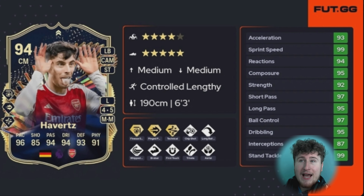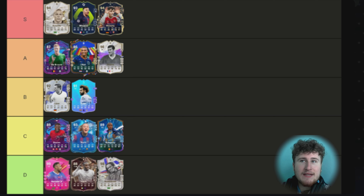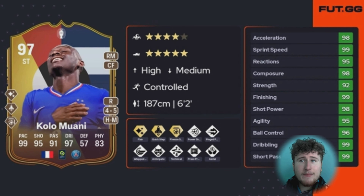Next up is King Kai Havertz — obviously that's based on FIFA only. This Havertz card during Team of the Season had Finesse, Ping, Technical, Aerial, Long Ball, First Touch. He can play full back to defend against the Haaland-type strikers. Medium/medium, four-star five-star — you could play him at left back, striker, CDM, or even goalkeeper, it didn't matter. He's one of the best cards I've used this year — top three in my opinion. My ranking is: blank number one, Mbappé, then Havertz, then R9. S tier — stupidly good, I had so much fun with him.